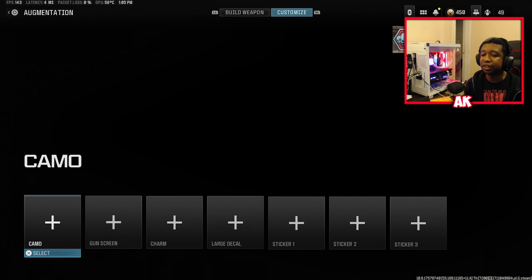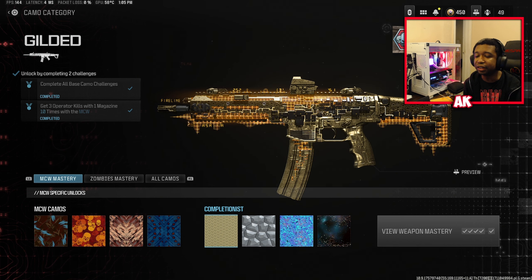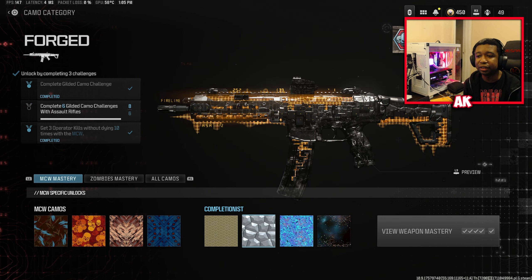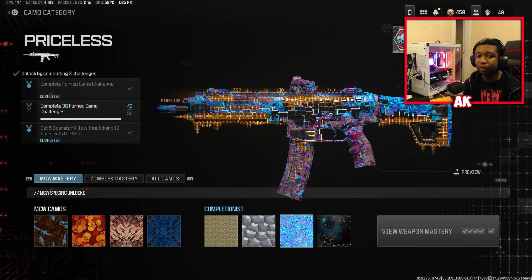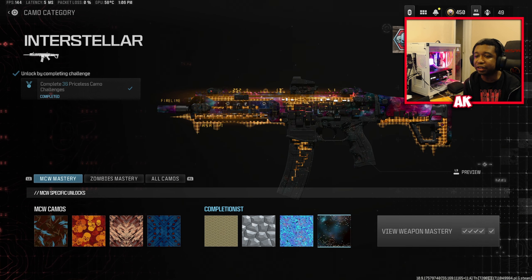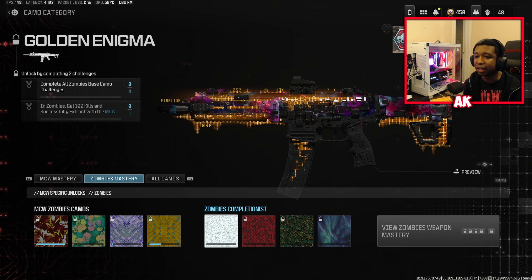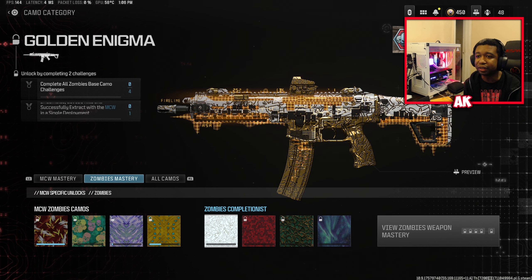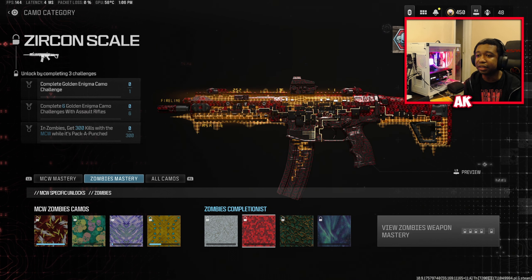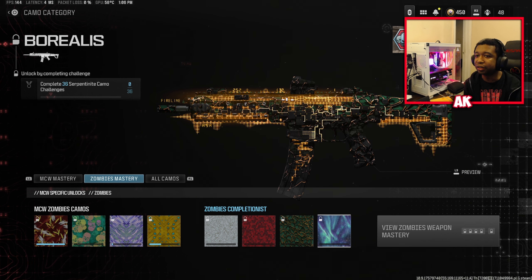Showcasing the camos first on these bad boys — the MCW on deck first. Here is the gilded camo, here is the forge camo, here is the priceless camo, and last but not least, interstellar. And here are the zombies camos for those curious: we got golden enigma, zircon scale, serpentine, and borealis.